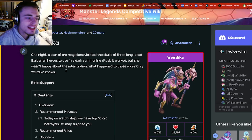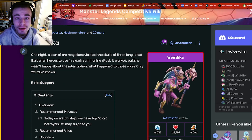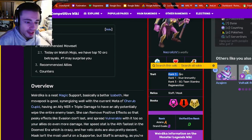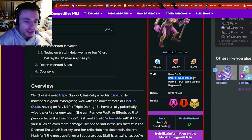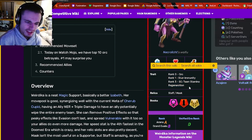Hey guys, it's the Disloyal Cloth here, and today inside this monster analysis video we're going to be going over Weirdika, who is a support monster available inside of the breeding event going on right now. First we're going to look at its traits: it has rank 0 orc, rank 1 stamina, and rank 3 team stamina regen, so those traits are not super amazing but they are at least decent.